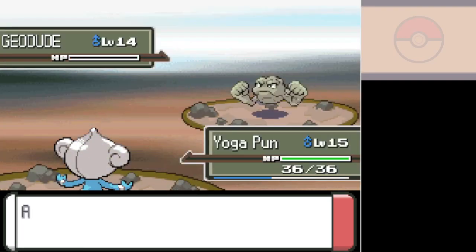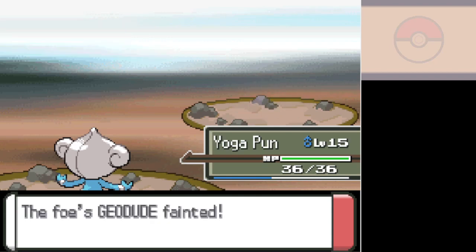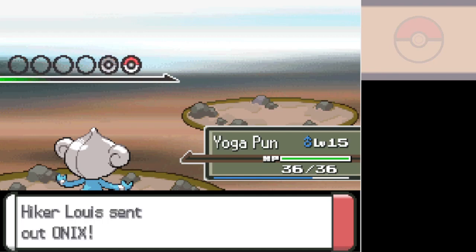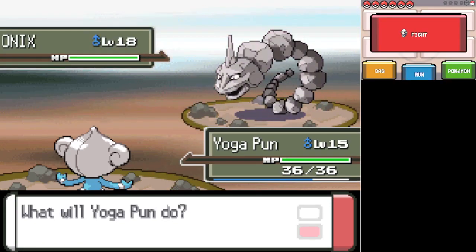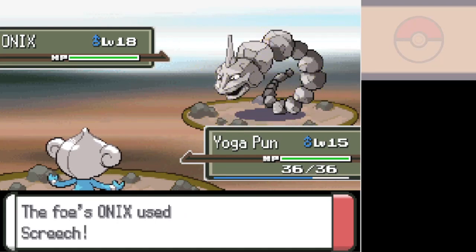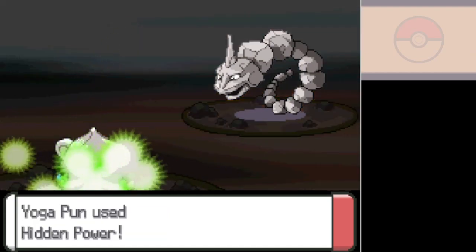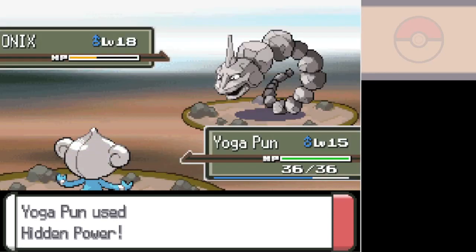It's something that is super effective against Geodude, which means it can be quite a few types. It could be water, grass, ground, fighting, steel, or ice. Those are a lot of possible options. But it doesn't really matter what type it is, though — Meditite won't be holding on to it for very long.